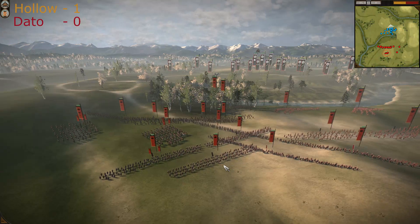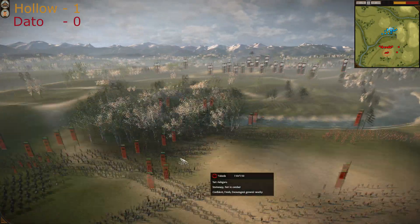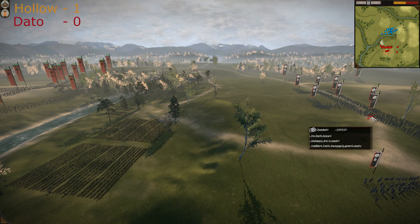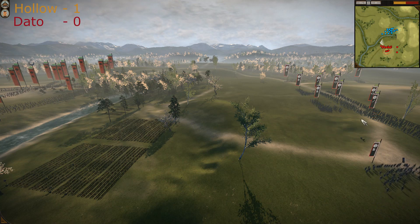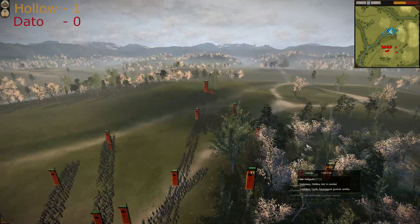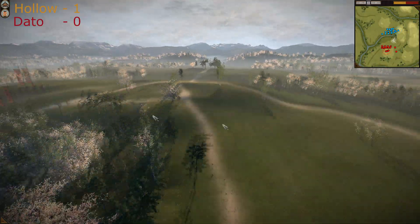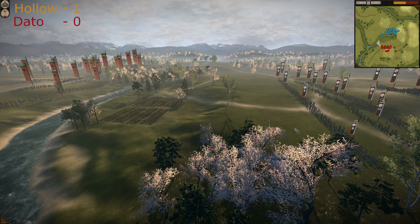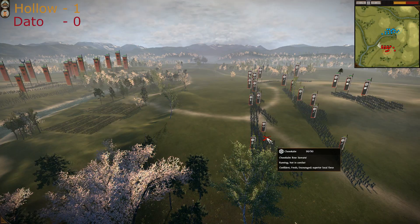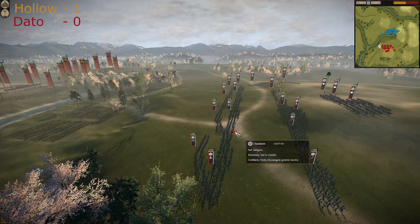Holo is trying to send most of his army to the left flank because crossing the river and attacking Chosokabe's entrenched positions is very difficult. It's better to send troops around and attack from the flank. Dato has now regrouped — Yari Ashigarus standing in the center to protect the Chosokabe Bow Samurais in case cavalry attacks.